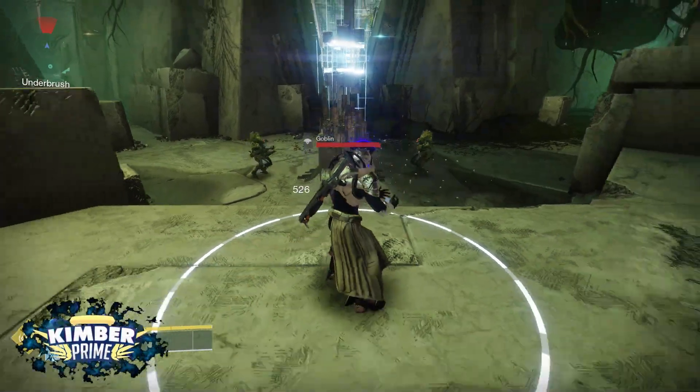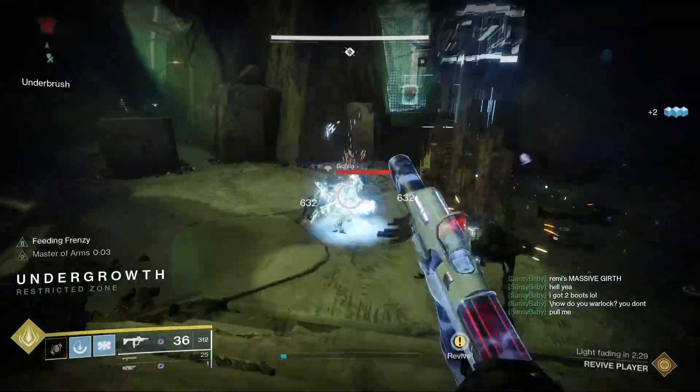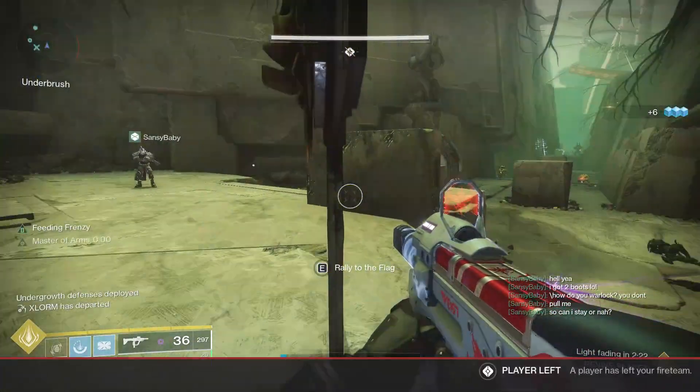Hello everyone, today I am going to show you guys a trick with placing rally banners in the Garden of Salvation raid. Before the second and fourth encounters there are jumping puzzle sections, and quite often people prefer to be pulled after getting the chest rather than doing the parkour.